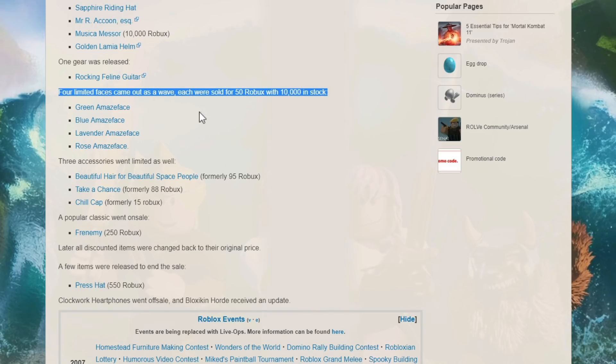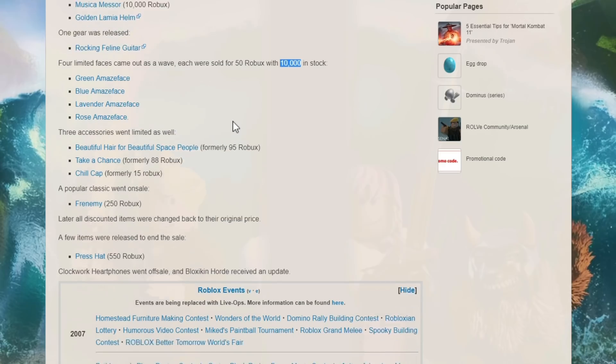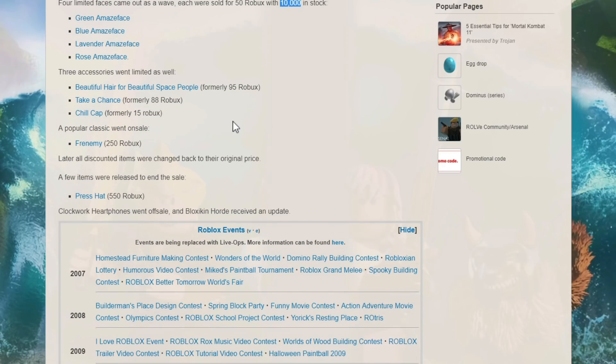Some items usually cost a lot more and when they go on sale cost about half as much — sometimes even a quarter of the usual price. New faces are something that typically happens: they'll release new faces for 50 Robux with only a limited number in stock. If there are 10,000 in stock it's easier to get, but sometimes they'll put out just a hundred for 50 Robux and those are gone super fast. It's disappointing — even if you click right away, everything is sold out. A lot of people seem to use bots.